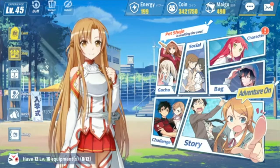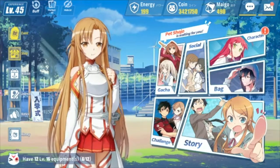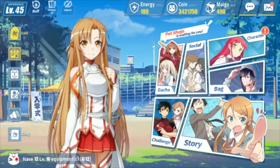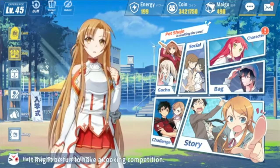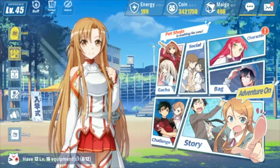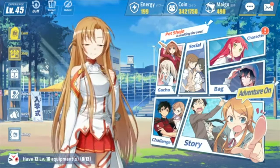To wrap everything up: collect your free energy from daily missions, farm the story until you reach account level 25, then farm treasure hunt or event dungeon and aim to equip your whole team with at least level 12 purple gear. That should help you reach level 40 to 45 fairly quickly. Let me know in the comments if this guide helped, if I missed something, or if you know of any other beginner strategies. Leave a like if you want to see more guides, let me know below what you'd like to see, and subscribe so you don't miss a thing.